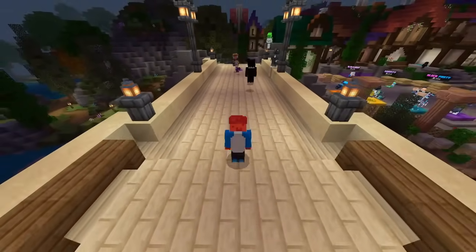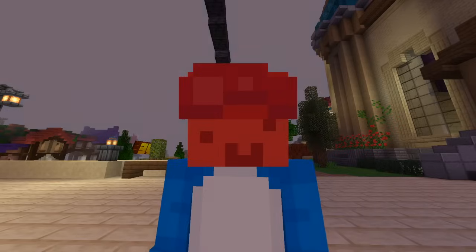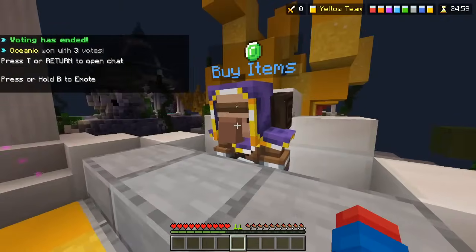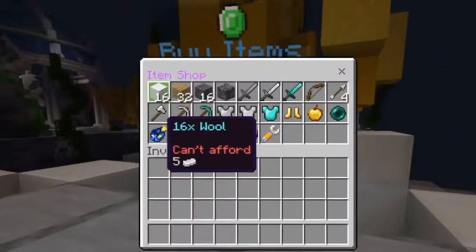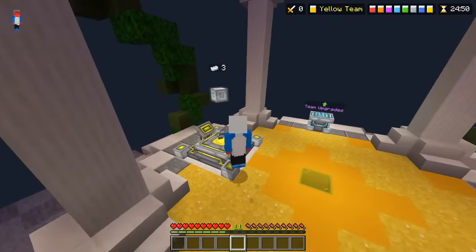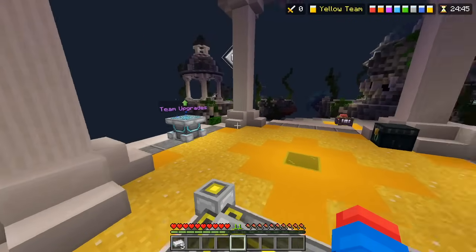I made a texture pack that makes Hive Bed Wars look a little bit crazy. Let me show you what it is. We got Oceanic, one of my least favorite maps. The thing I added is pretty crazy. If you're looking at that right, that is Bedrock. We now have an undefeatable defense — when I buy it, at least.